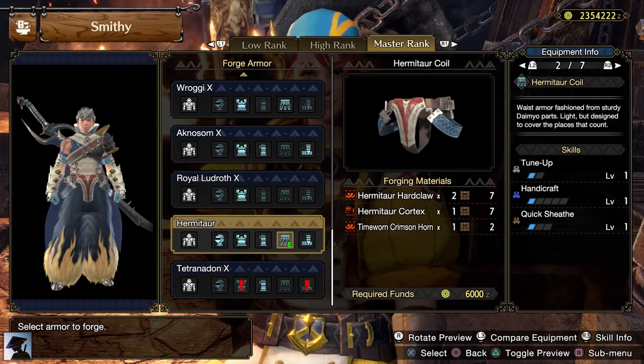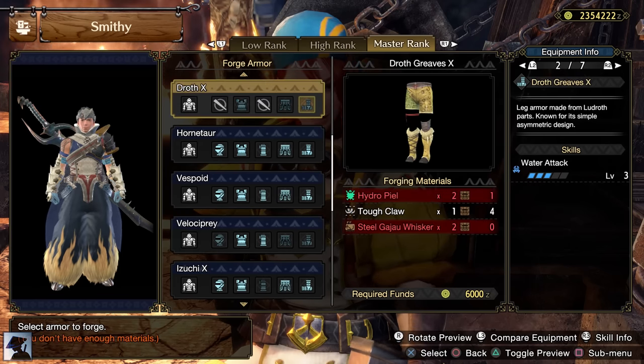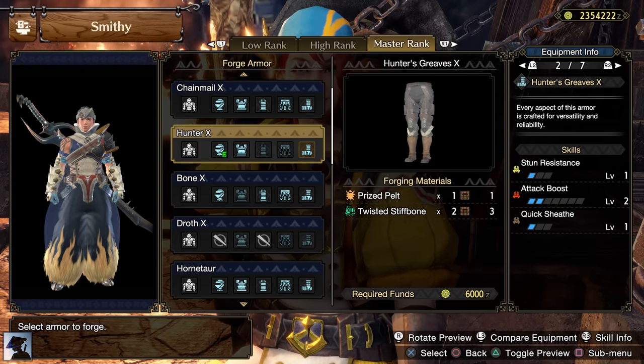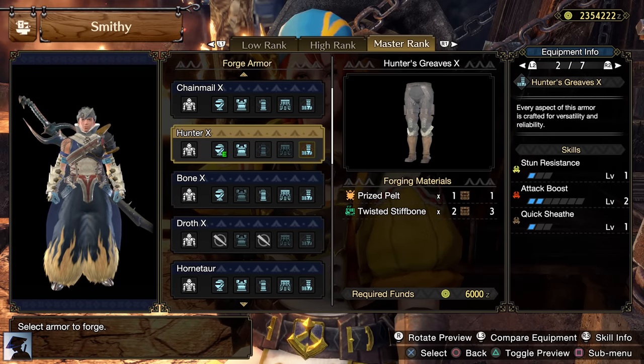For the coil, we use the Hermitaur coil. You just need to hunt the Daimyo and get the materials, and don't forget to break the horn on its shell if you want to get the Time Worn Crimson Horn. Lastly, we use the Hunter Greaves Axe, which again requires a Prize Pelt and a Twisted Stiff Bone, the same as the helm.